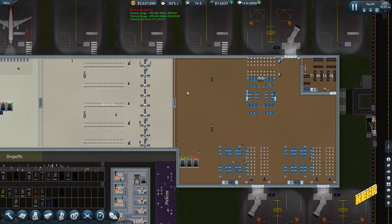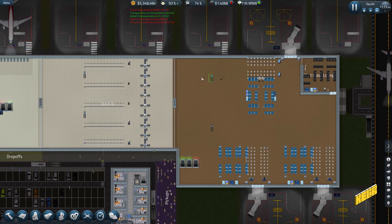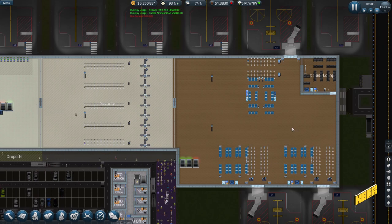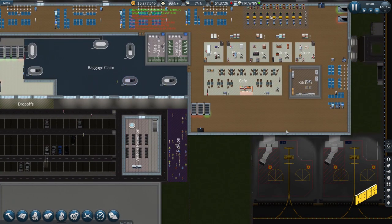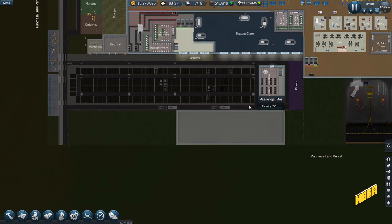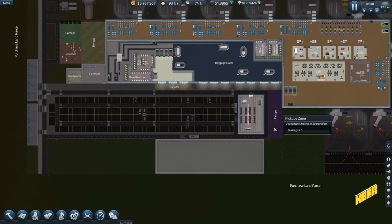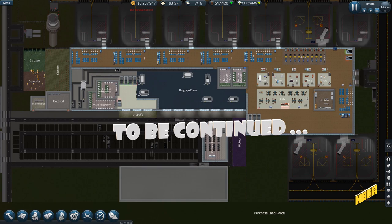Coverage looks pretty good overall. Let's jump up and think about getting some stores here. I can probably fit one store here, one here, one here — and maybe a cafe in one spot. I don't want to move the kitchen actually. This section is done, so I'll put a quick cut here. When we come back we'll fill the new building with offices and try to get more airline office buildings. Do like and subscribe if you enjoy the content, and I'll be back soon — take care, bye!